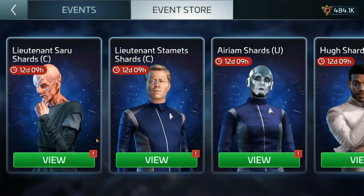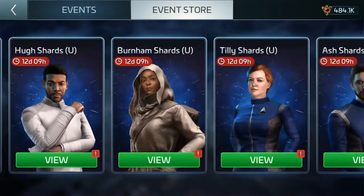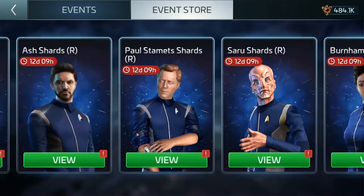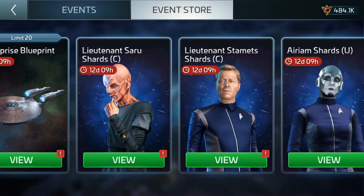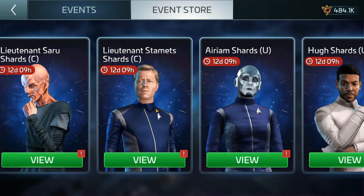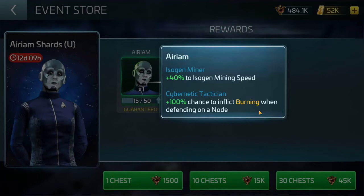Here's where I feel you should probably spend the majority of your Terran slush fund credits: officer shards. Ships are great, stuff is great, resources are great — but if you've got a really big ship and your officers are bad, you just have a really big stick. Some of these officers are great. The common original officers like Lieutenant Stamets and Lieutenant Saru shards I don't really recommend buying.